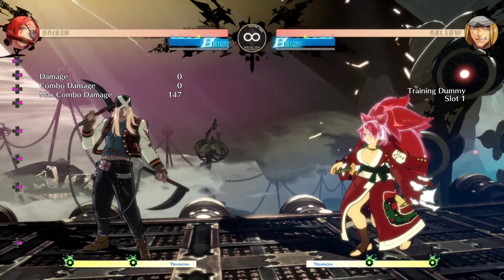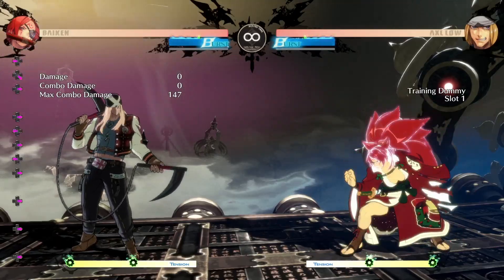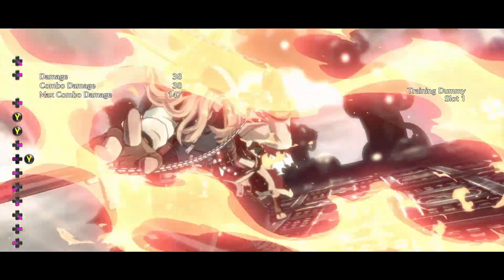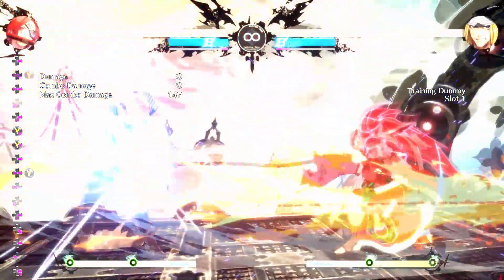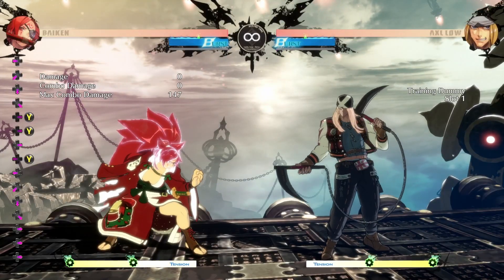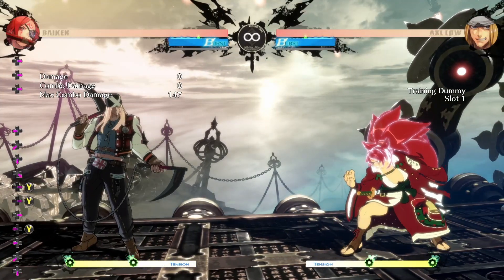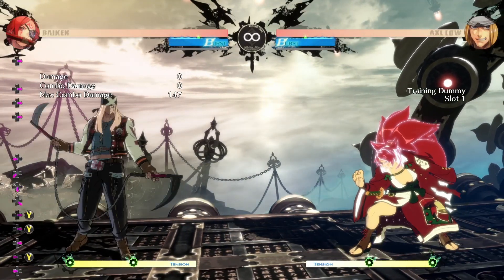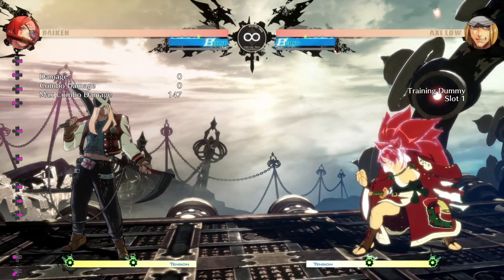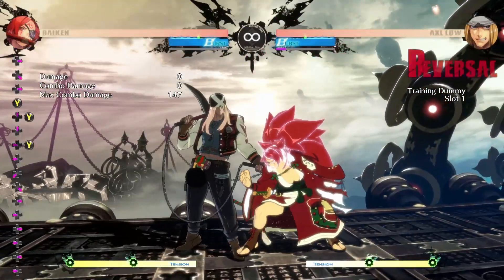So with Rainwater — if you do a Kabari from long range, you're not going to connect your far slash. Wow, that actually connected — that never happens in a match. So with Kabari from far range, you try to press far slash and it never works, right? So what would you do? For Axel's far range Rainwater, you'd probably be committing with jump forward.